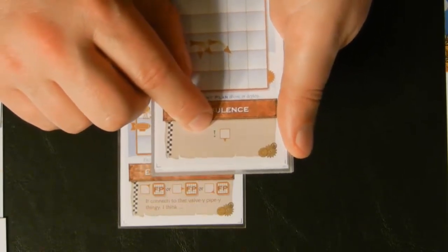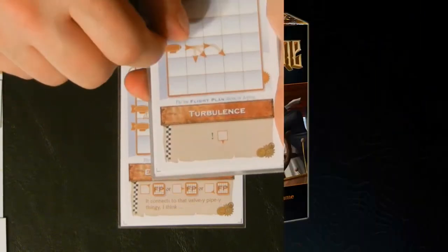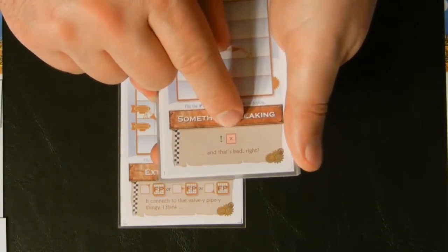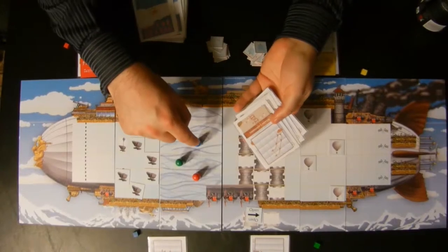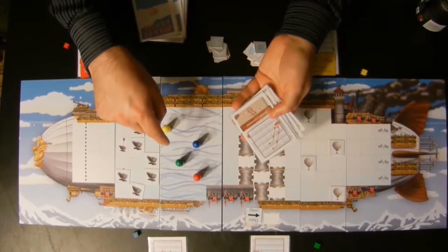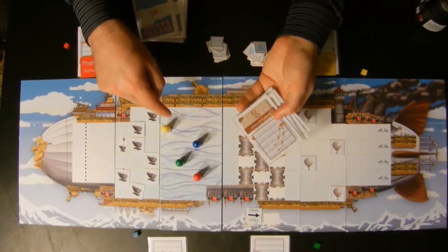The bang symbol means that it happens right now during the card play step — usually movement is reserved until the movement step, but if you play a card with a bang, it happens right away. And lastly, a red X means that you remove a vector chip. Players play cards as much as they like in sequence until every player has passed. If any one player plays a card in the sequence, everybody will get a turn in the next card play.